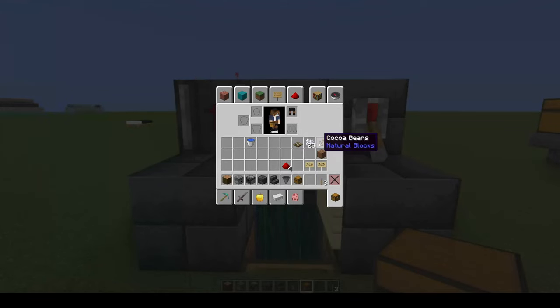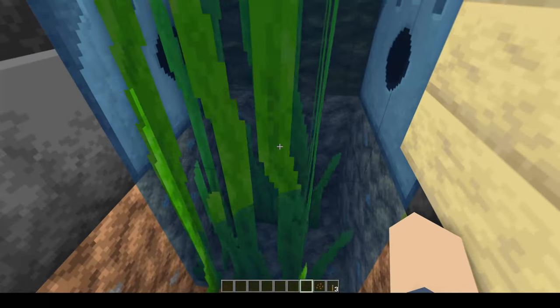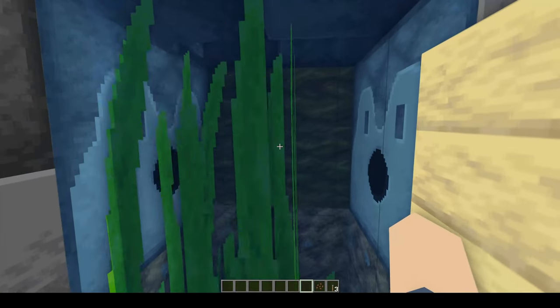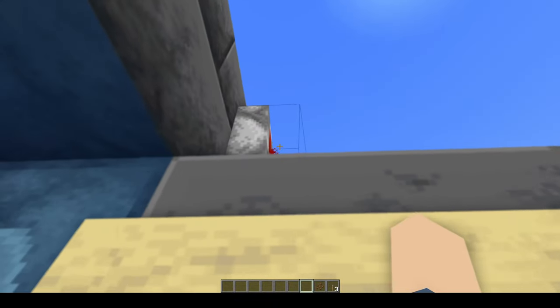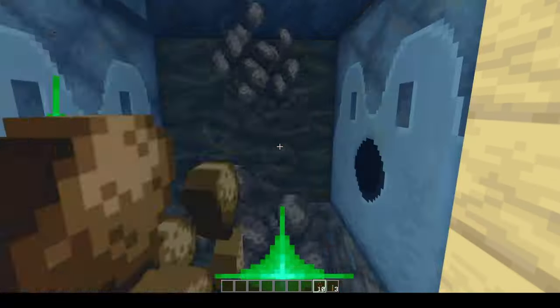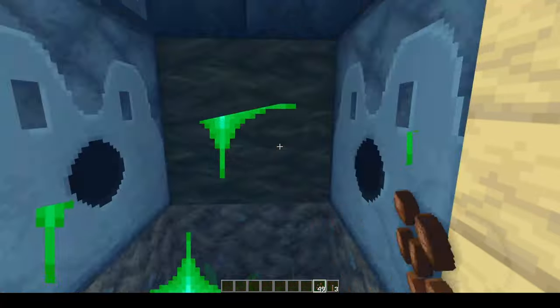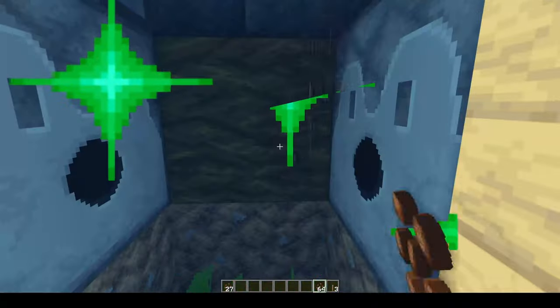Come around here and let me show you how this thing works. Basically what you want to do is stand as close as you can to the water — make it the best it's gonna be — and then turn it on. And there you go — before you know it you're gonna have stacks and stacks of cocoa beans. And it's pretty quick.